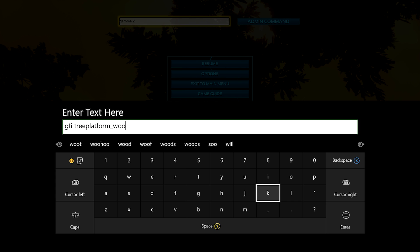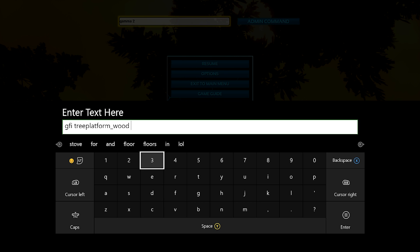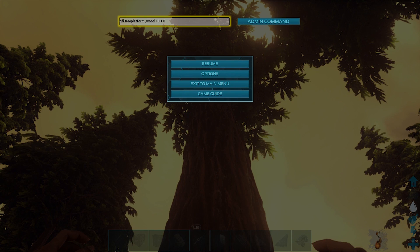All right guys, so the first thing we're gonna be spawning in is the wooden tree platform and that admin command is GFI space tree platform underscore wood space one space one space zero. I typed in ten instead of the first number one so that I get ten wooden platforms spawned in at a time.